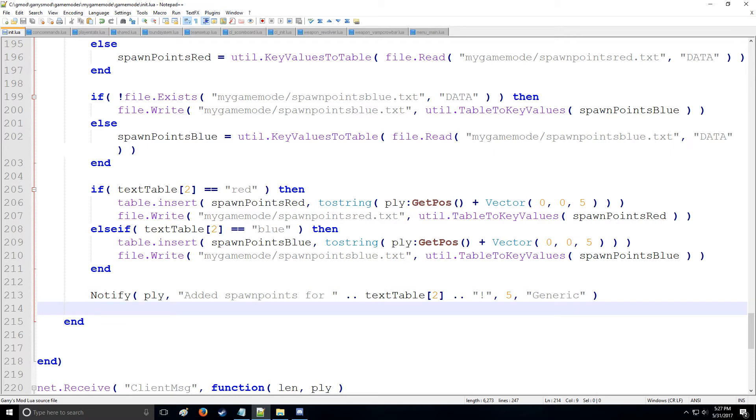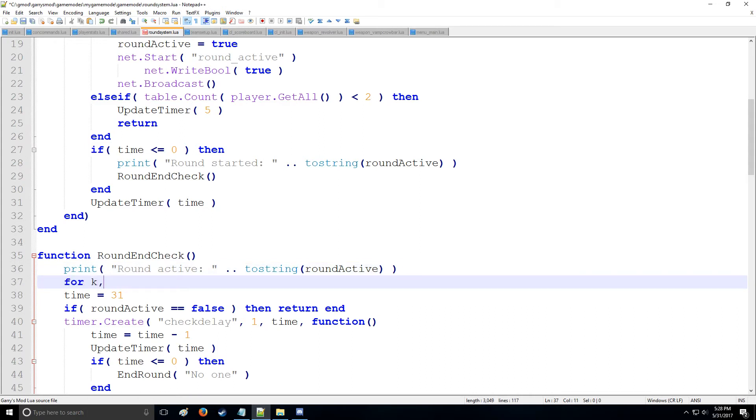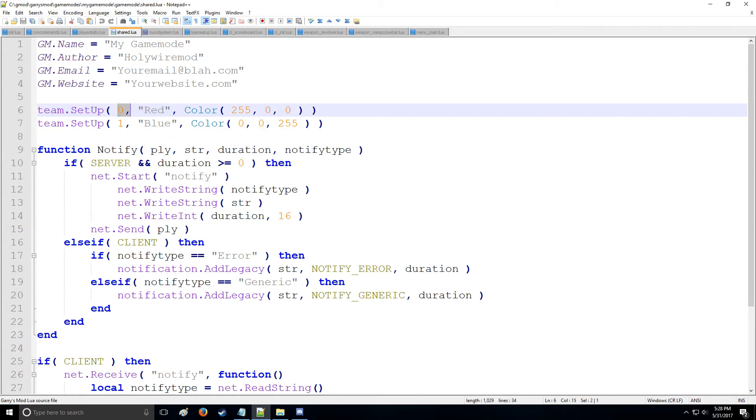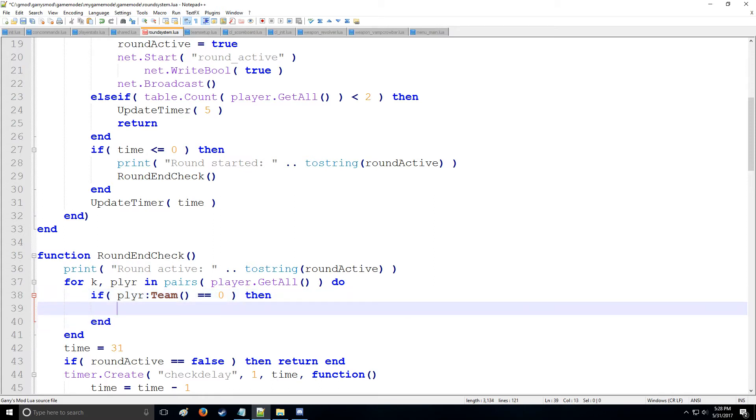That's everything for the init. Now let's make the player actually spawn at the defined points. You'll recall there's a round system that starts when there are two players and the five-second pre-round timer expires. When the round first becomes active, this is where we move players to their spawn points. We'll use pairs over player.GetAll, and for each player check if their team equals zero — which is the red team.